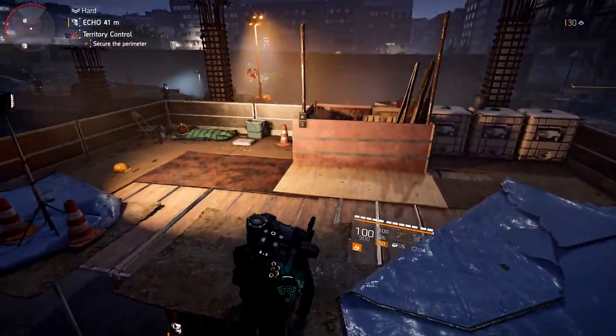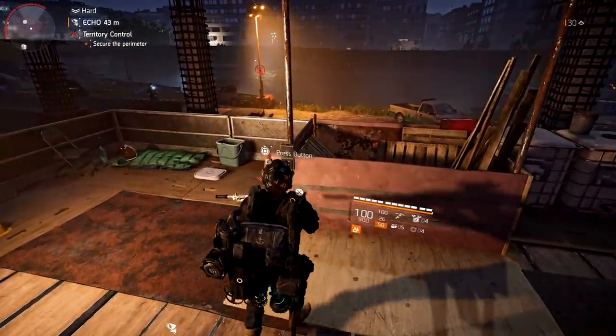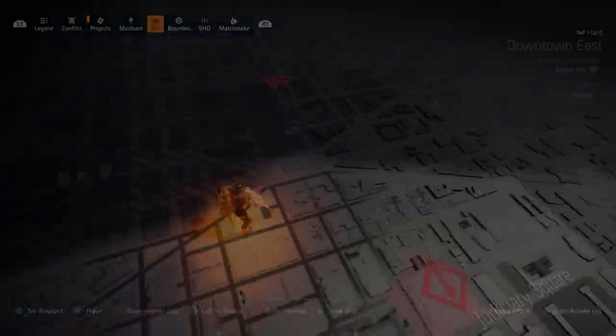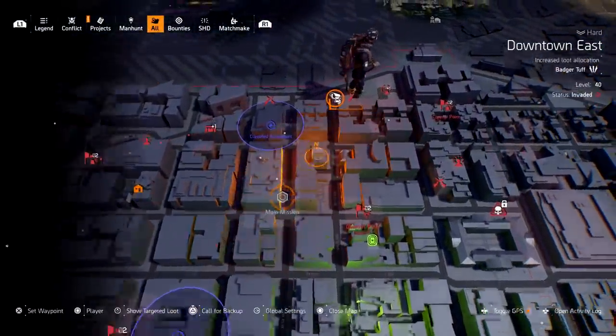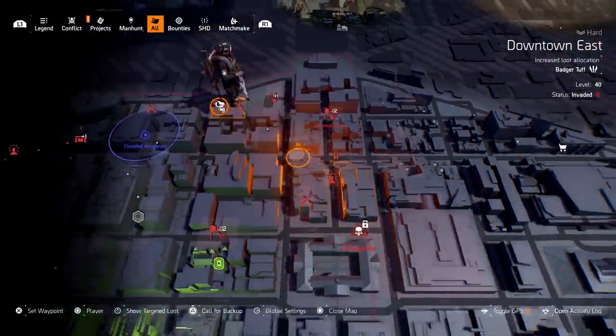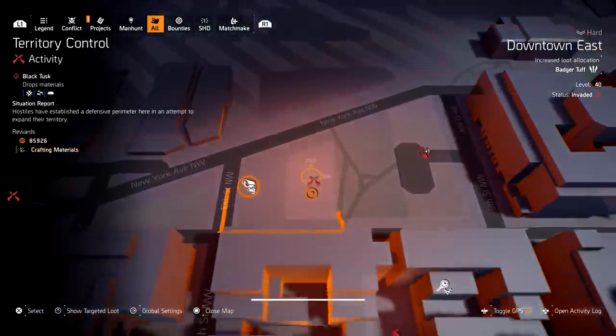The first thing we need to do here is press this button. I'm going to show you exactly where we are — if you look at my pinpoint location, you see the Grand Washington Hotel, and north of it we see the stronghold, and north of it exactly right here.